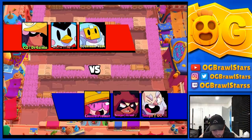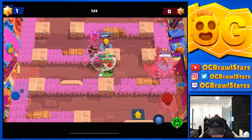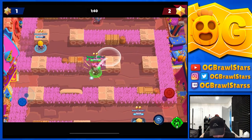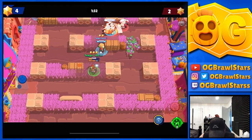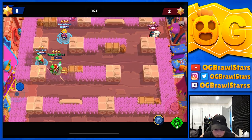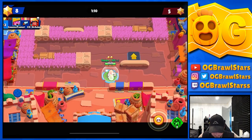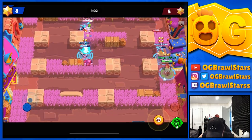Game number three — we're in Bounty. This is actually not a bad map for Dynamike since they changed the maps from all super long range to more mid-range. Before you'd just use Piper, Brock, and Penny — three range brawlers — but now you almost never see that. Mr. P and Sprout are both popular here. Bow is getting really popular in Bounty too because of the double tank Poco comp, and his new tripwire gadget is super broken. Bow probably has my favorite gadgets in the game.